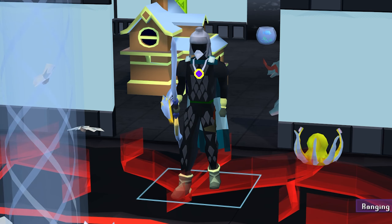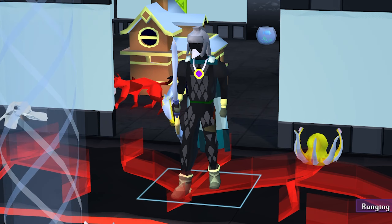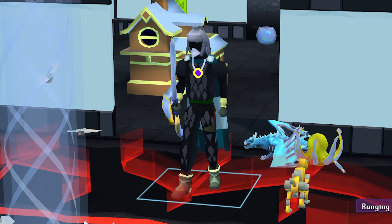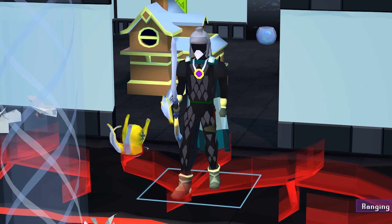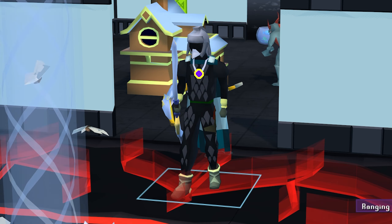For your main hand weapon, I chose to go with a crossbow. You can go with a viggora's chainmace which has proven to be a little bit better than the crossbow; however, I enjoy range a little bit better with this gear setup, so I'm going to be showing a crossbow kill in this video. Avoid using the Thammaron's sceptre against Arteo since it's not really good against him — I've tested it myself, it's actually garbage.